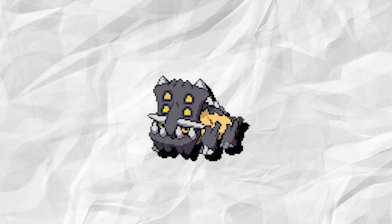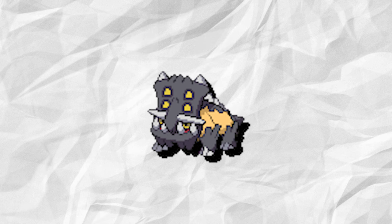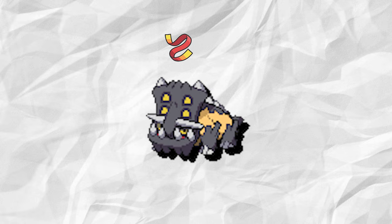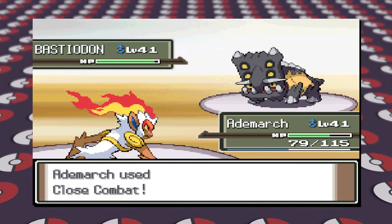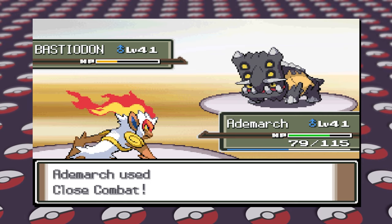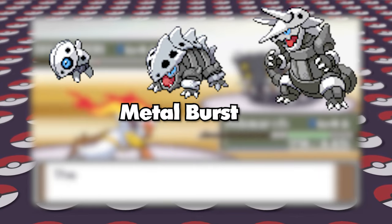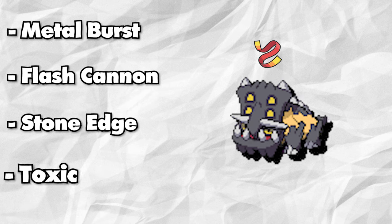Lastly, we have Bastiodon. Rather than having a Shuca Berry or a Chople Berry like the first two Pokemon, Bastiodon will have a Focus Sash, because Sturdy does not work the same way as it does in today's day and age — that started in Gen 5. So as long as you didn't get up hazards, it'll always be able to live one hit and potentially KO you back with one of its nearly signature moves, Metal Burst — only the Aggron line in this game has it too. Bastiodon's other moves will be Flash Cannon, Stone Edge, and Toxic.